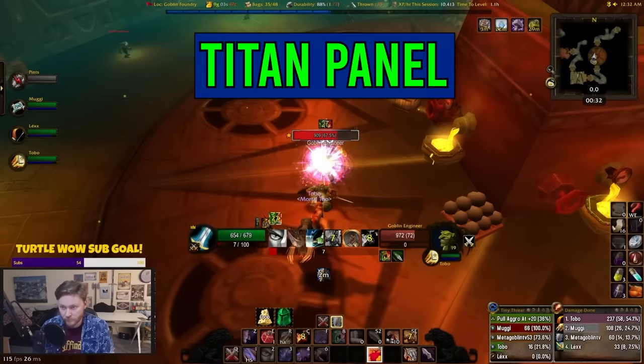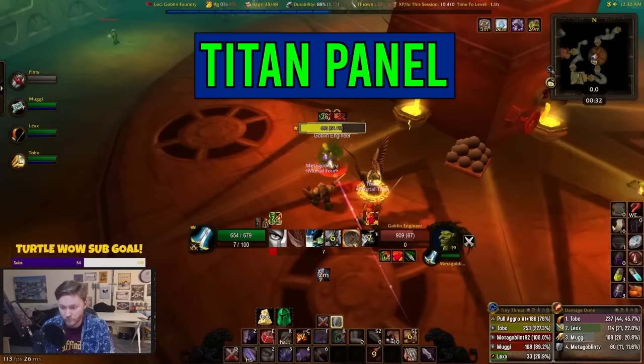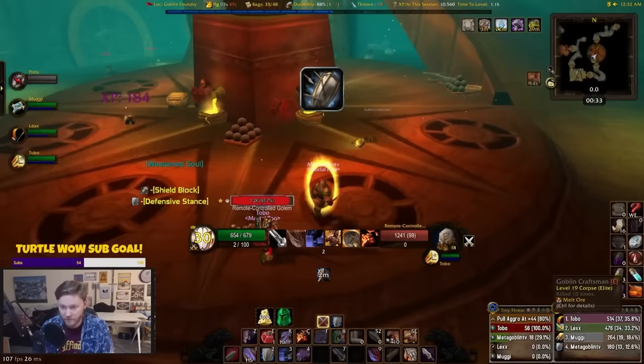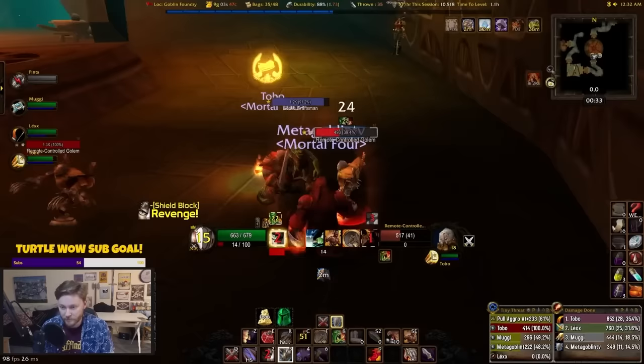And then you obviously also want Titan Panel. This is a little bar you can have at the top — I always turn the opacity down to 0% so I just see the essential information at the top to make it look much cleaner. It will tell you stuff like XP per hour, how much ammo you've got left, and essential info like that.